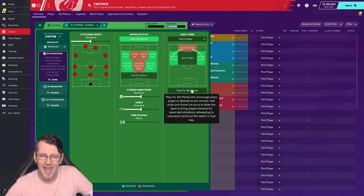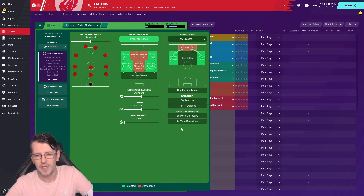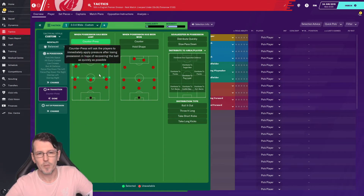For set pieces, you can pay for them — I tried it and it works fine, but you don't need it since you'll get a lot of free kicks anyway. Do not set dribble less, because you've got wingers and wide players who you want dribbling down the wings. Click on run at defense — and that's it for those settings.